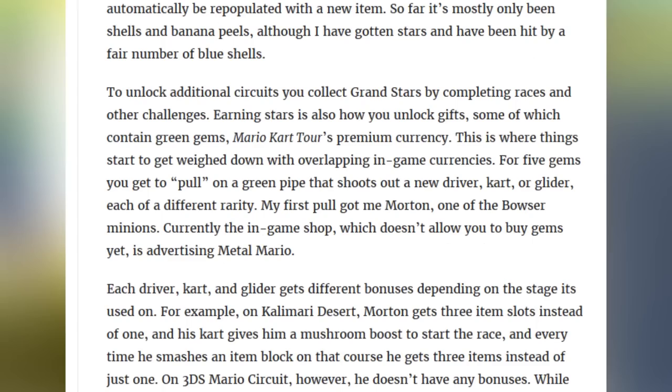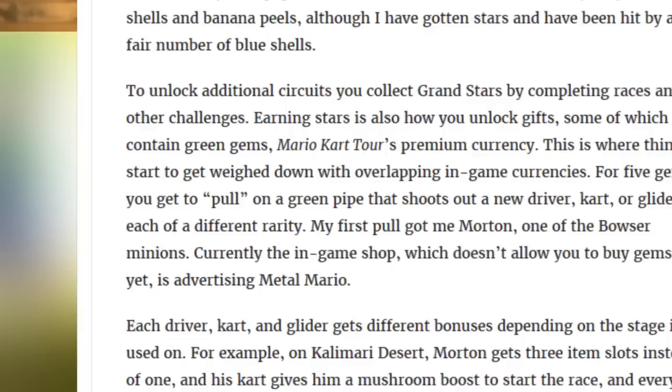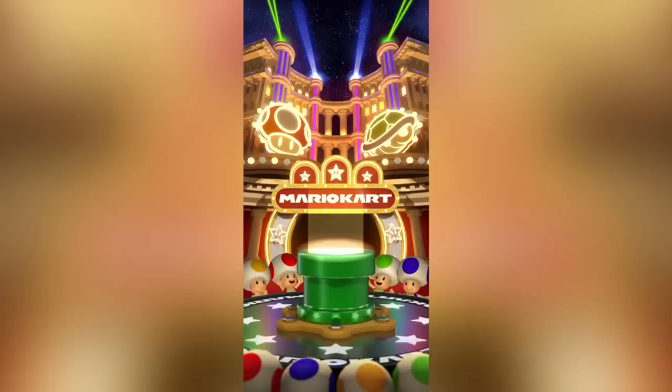First up, they've got a premium currency in the form of green gems, which are definitely not canon. Those are used in a gacha system where you can roll for new drivers, karts, or gliders. You put your gems in and a pipe spits out a new driver for you. Considering the many, many combinations of drivers, karts, and gliders in Mario Kart, there's lots and lots of things to roll for — pay money to unlock.